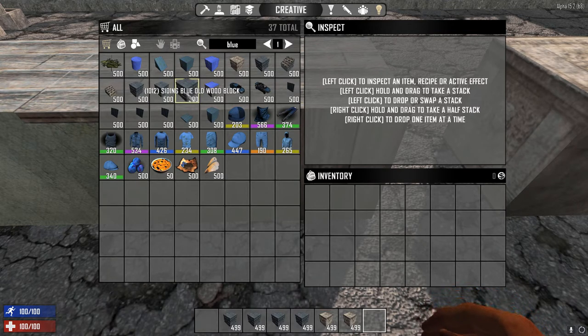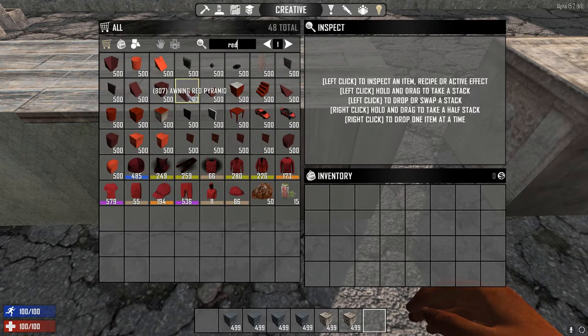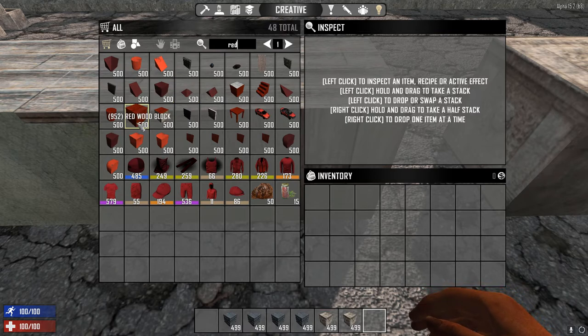Because it's closest to the redwood block we mentioned earlier, we want to find that as well. The redwood block is number 952, so write that down too.